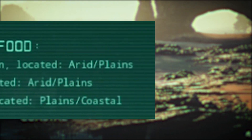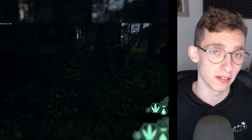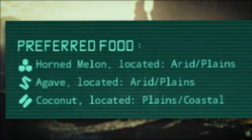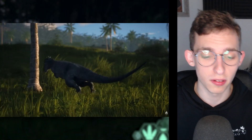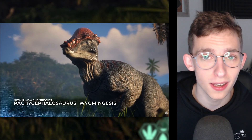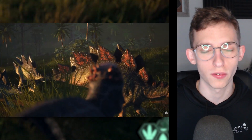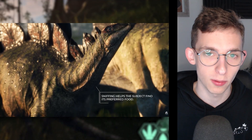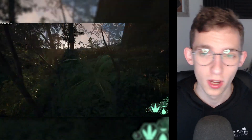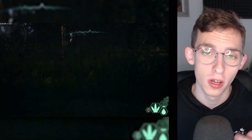Pachycephalosaurus has a very interesting diet — it eats agave, coconuts, and horned melon. With the coconuts, you have to be a bit older to knock them off trees, as you cannot do it as a baby, meaning you can't get a full nutrient bar when young. Agave and melon are found in plains and arid biomes; coconuts are in plains and coast biomes. Pachycephalosaurus takes about two hours to grow — after an hour and a half I was about 25%. It's a medium-sized herbivore with a headbutt attack and a charge attack as its alt attack.